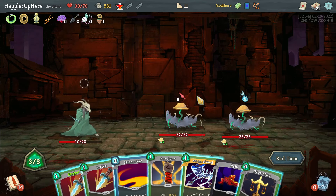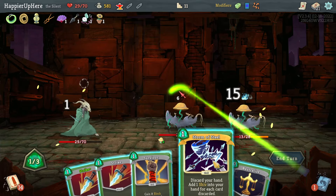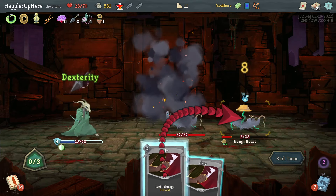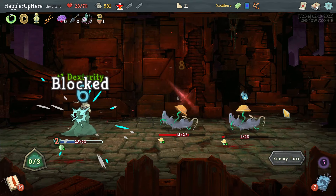Fungi Beast here — I could start with Storm of Steel which would allow me to gain a bunch of block. Let's do Streamline first and then Storm of Steel. This Pain is a little annoying, I am taking a bunch of damage. I can get eight block, although probably shouldn't kill the backliner — let's just do this so I can easily kill the backliner when I need to.